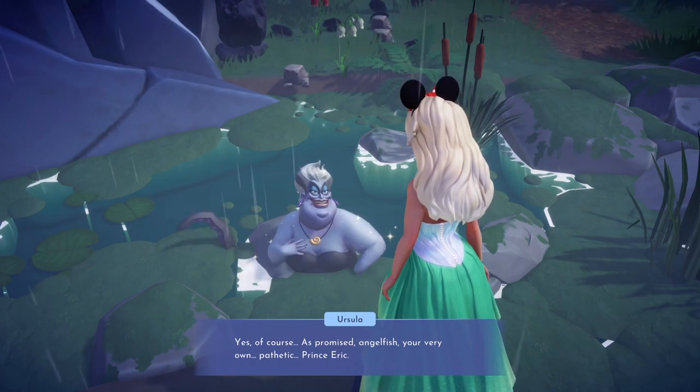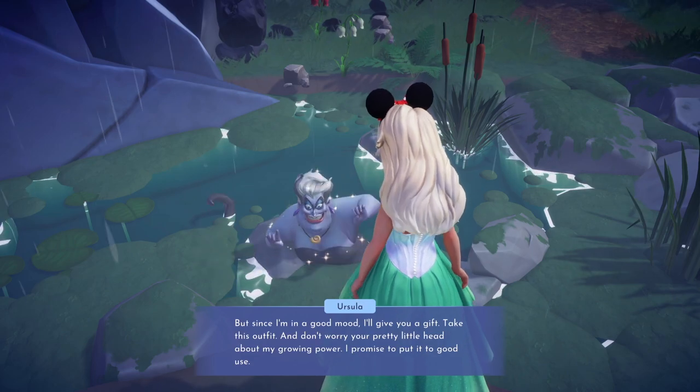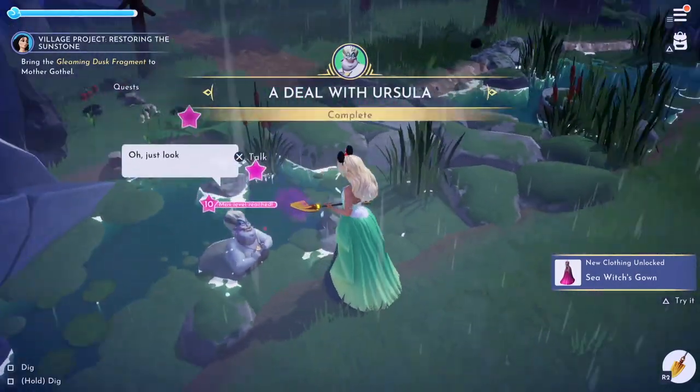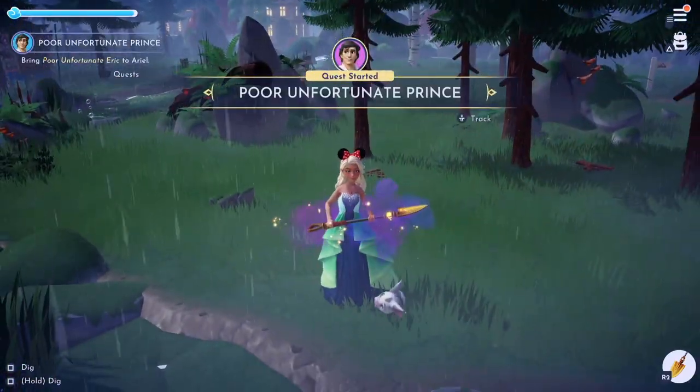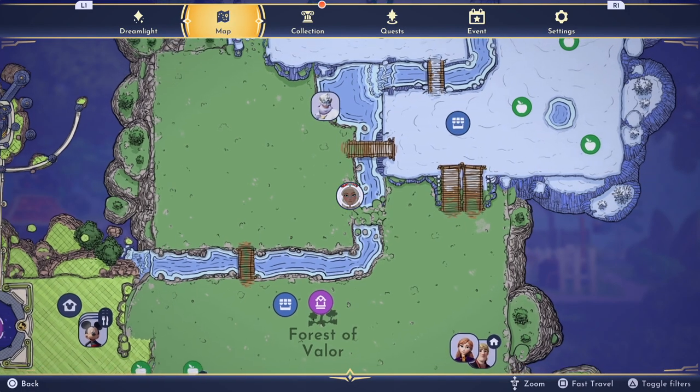Now go all the way back to Ursula, and she'll give you Eric as one of her poor unfortunate souls. You'll also get another dress — I tried it on but I didn't really like it as much as the first one. Now we have the poor unfortunate soul Prince Eric quest.